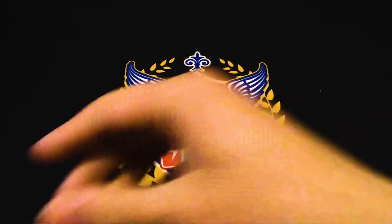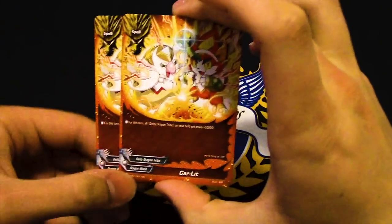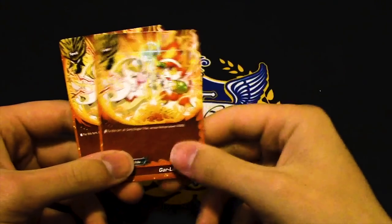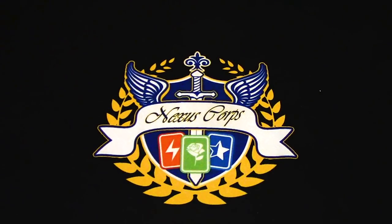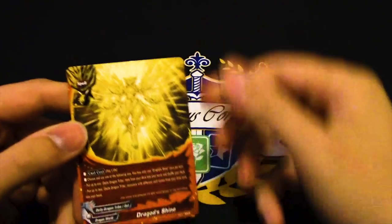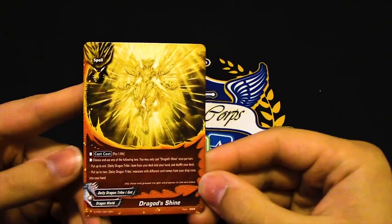Next up: Garlic Lit Lit — for this turn all DDTs gain 10k. It literally just makes all your cards 'lit.' I wouldn't run it.